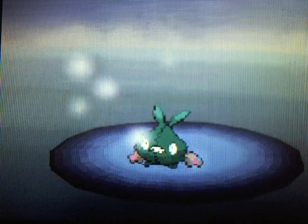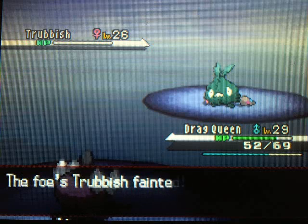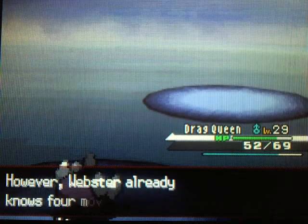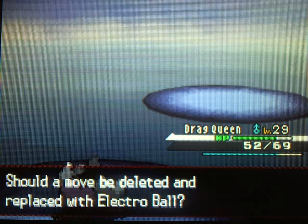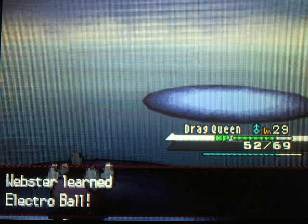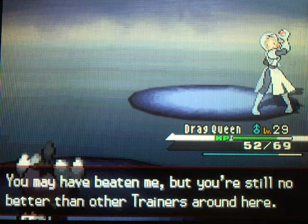This Team Plasma dude just missed three times with Takedown — he did not hit me once, and that's probably less than a 1% chance of that happening. Joltik's up to level 29, and we're learning the move Electro Ball. I'll get rid of Gastro Acid for that. Electro Ball is an Electric type move — it does more damage based on your speed. So if you have a really fast Pokémon using it on a really slow Pokémon, it'll do a lot of damage, but if you're a slow Pokémon using it on a really fast Pokémon, it won't do much.